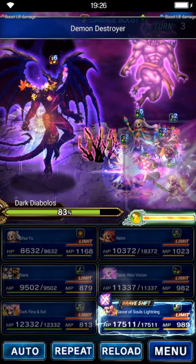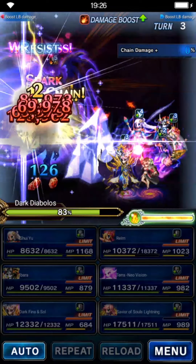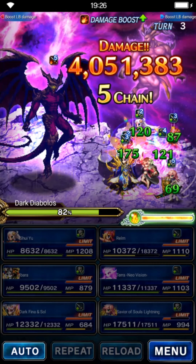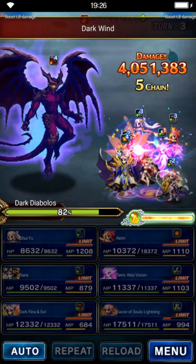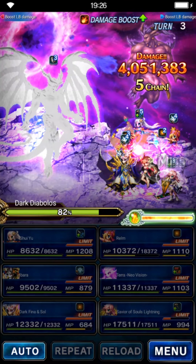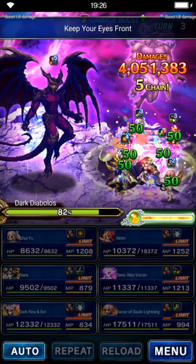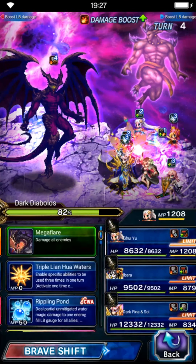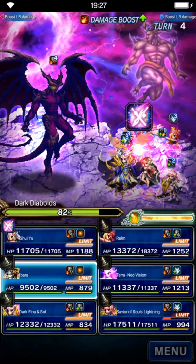Use limit burst on Savior Lightning for 90% spirit drain — that two-turn break of 90% is very good. For the kill turn, shift Shui to her brave form and use her limit burst. Ibala, Terra, Dark Fina, and Soul also use their limit bursts. Don't forget to shift Dark Fina and Soul to their brave forms first.